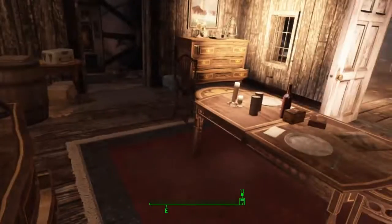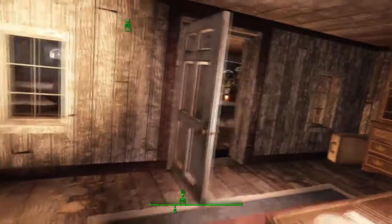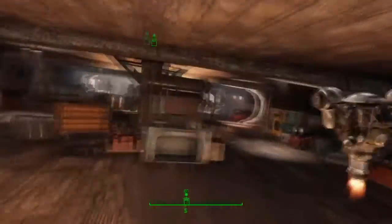This is the captain's quarters, which you will get access to later on. There should also be one of the Sneak magazines around here somewhere, so you can grab that later on. In any case, go ahead and talk to Captain Ironsides.